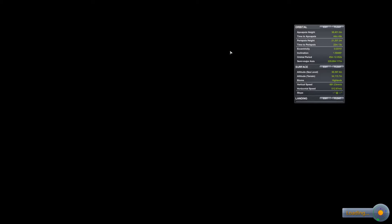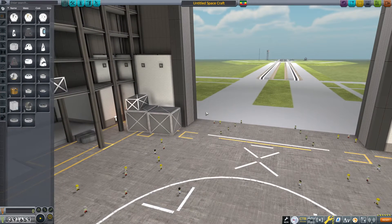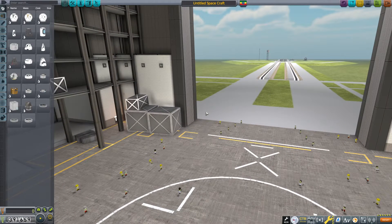Let's hop back to the space center and let that process for a while. We don't need to keep that particular setup going full time. We're going to set up a different style refinery on the surface of Minmus and just fly the fuel up — we'll do the refining on the surface. So we need to decide how we want to design that.